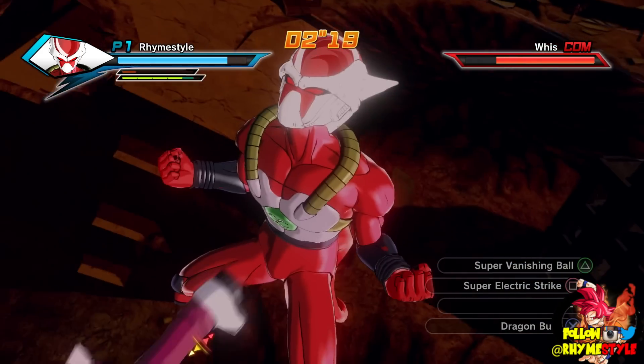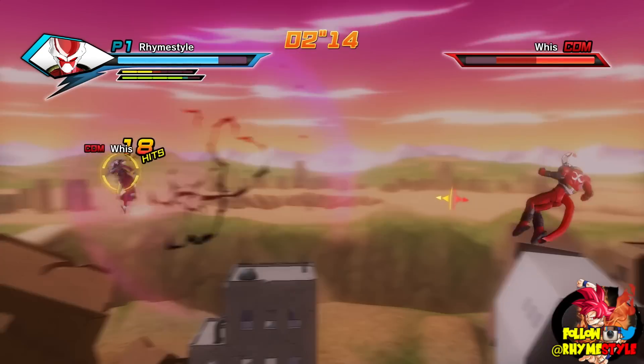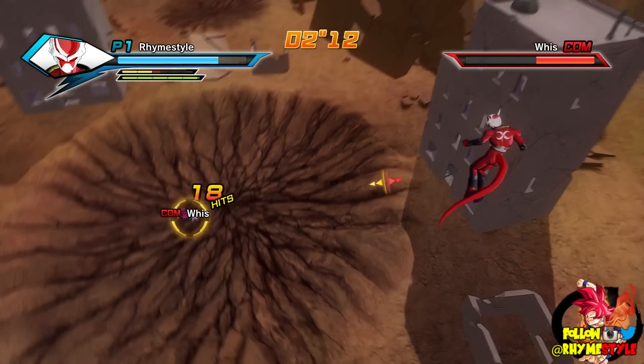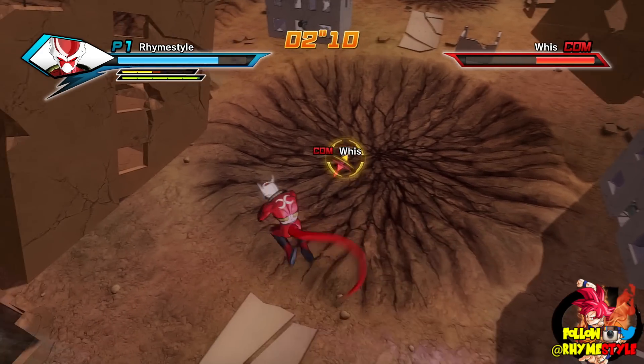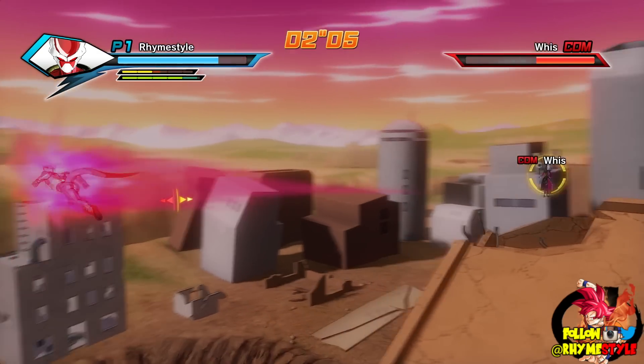Now the next one I want to show off is Super Vanishing Ball, and the problem with this move is just like previously, it's too easy to dodge. Obviously Whis is a computer character and he's not smart enough to run away, but the second you start charging it any player simply just has to do this — just that — and then it's going to miss pretty much 100% of the time.